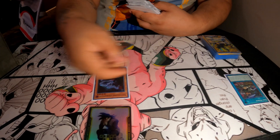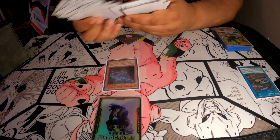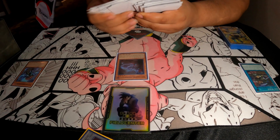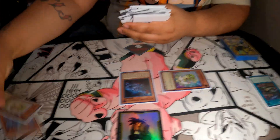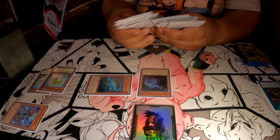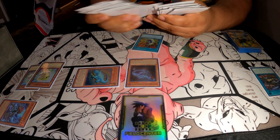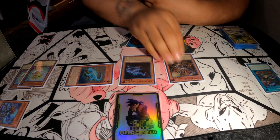So the combo: Lost World, Ovi-Raptor — you get a token. Ovi-Raptor adds the one-of, which is Misc. Misc effect, Ovi-Raptor target, save it. Pop the Baby. Baby — Summon Baby. Misc effect. Summon effect, pop, add the Pill. Effect of the Baby — you're going to bring this guy out.